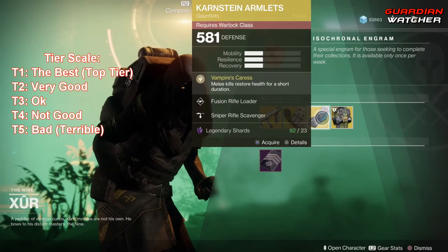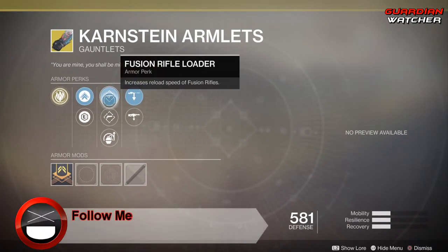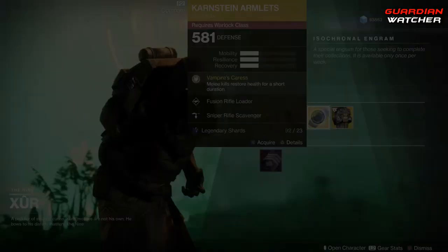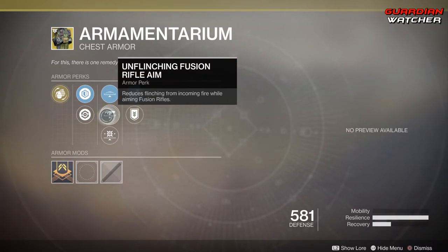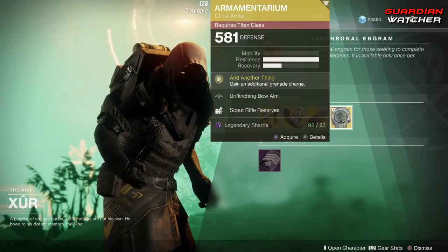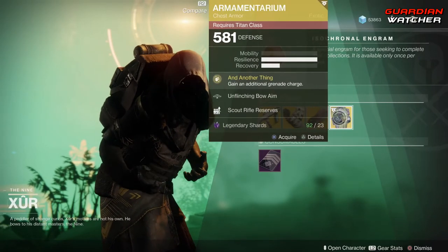Even though I said I'm not going to go over these two, I will go over the perks that are on them. We have Fusion Rifle Loader, Hand Cannon Loader, Impact Induction, Sniper Rifle Scavenger, Machine Gun Scavenger, Unflinching Bow Aim, Unflinching Fusion Rifle Aim, Unflinching Kinetic Aim, Scout Rifle Reserves, and Special Ammo Finder. If these perks are better than last week's, go ahead and grab these — if not, don't worry about it.